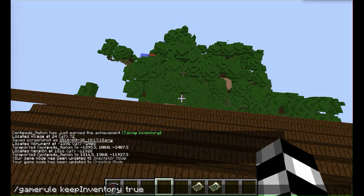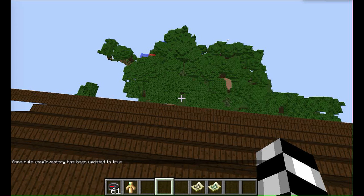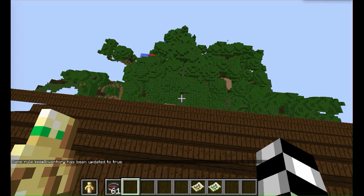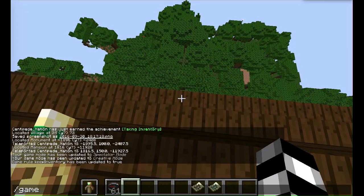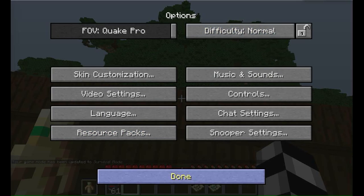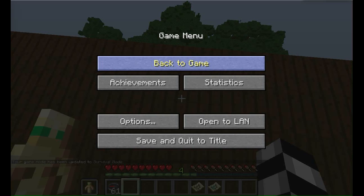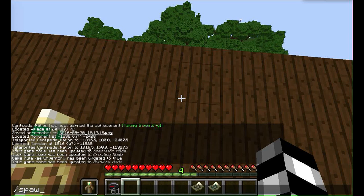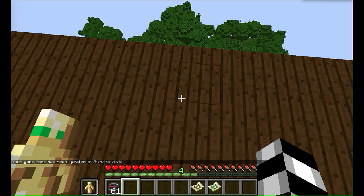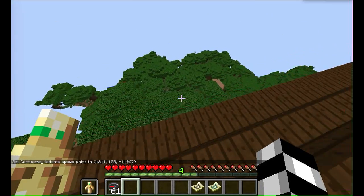We'll do slash gamerule keepInventory true and get ourselves the new item: the totem of undying. The way this works — you need to be holding it in one hand. Switching to game mode zero. Let's set a spawn point and set the difficulty to hard.